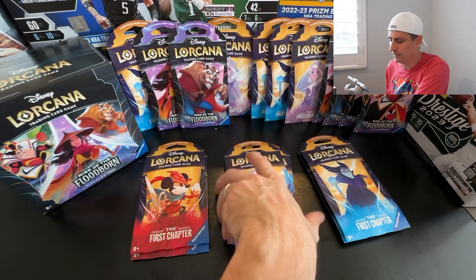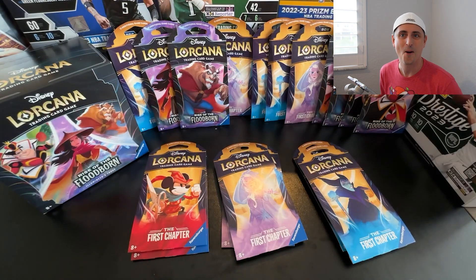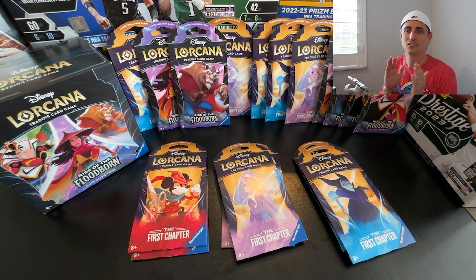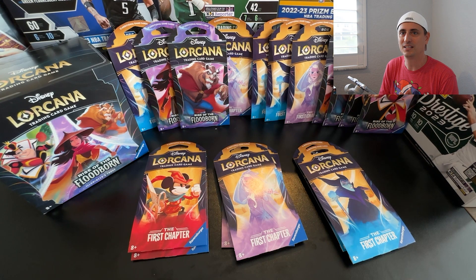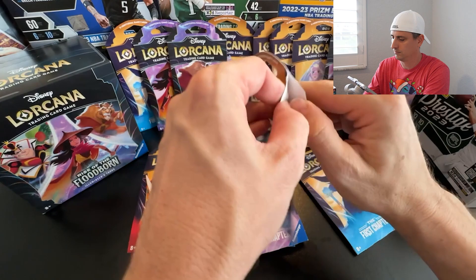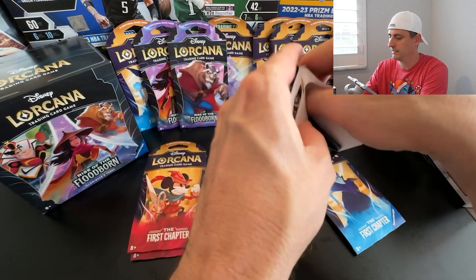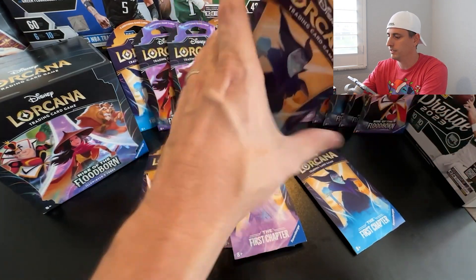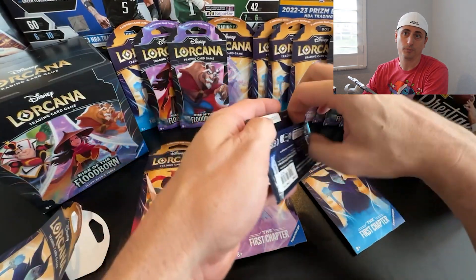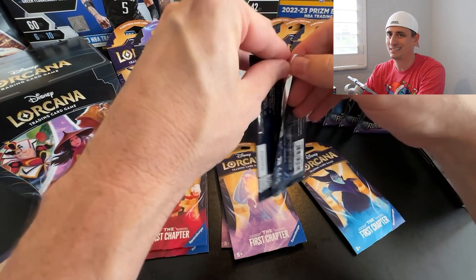Today I'm going to open two packs of Maleficent, two packs of Elsa, and two packs of Mickey — our first time opening these. If you enjoy Disney Lorcana or unboxing videos, make sure you're subscribed and turn on your bell notification. I feel so nervous ripping into these because I know how valuable they are. I'd say keep waiting and see if you can find them at your Target or Walmart. Don't overpay if you don't have to — they should be about six dollars a pack.